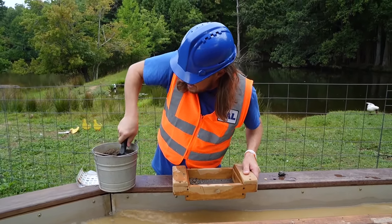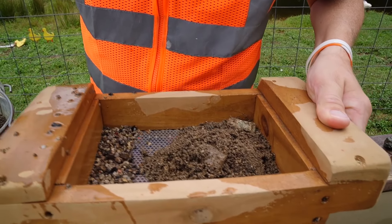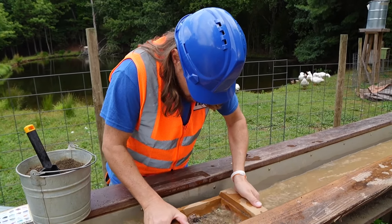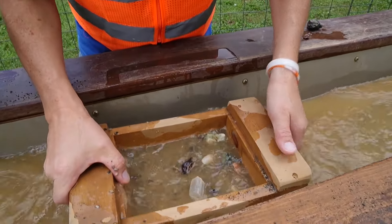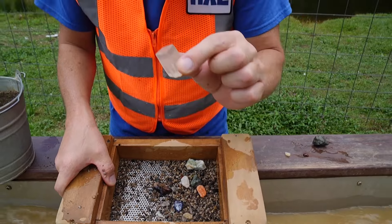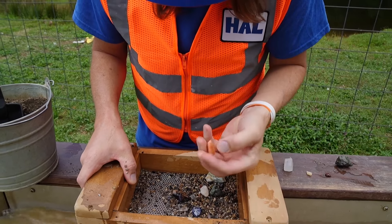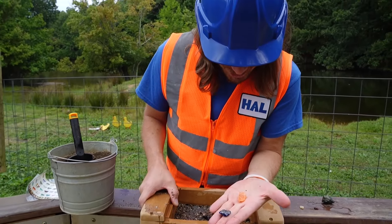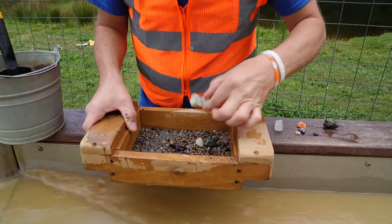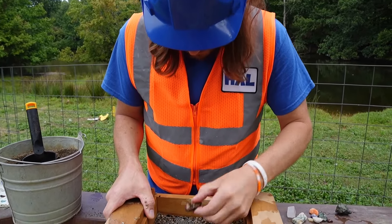Let's get a big scoop this time. Check that out — we found some stuff. Look at that, that one looks really interesting. There's an orange one and a blue one — two of my favorite colors. I really like those. It's kind of like a marble. We've got some more. I think we've hit the jackpot!